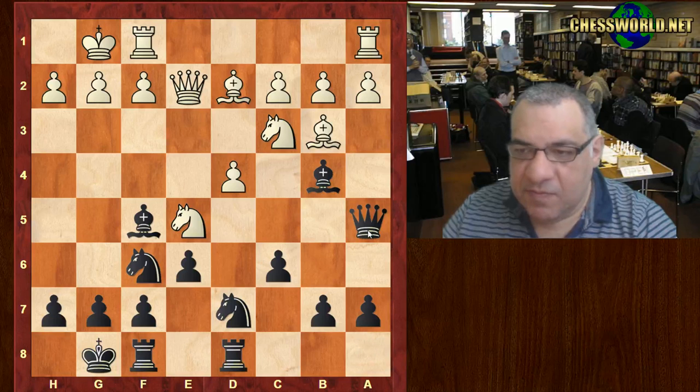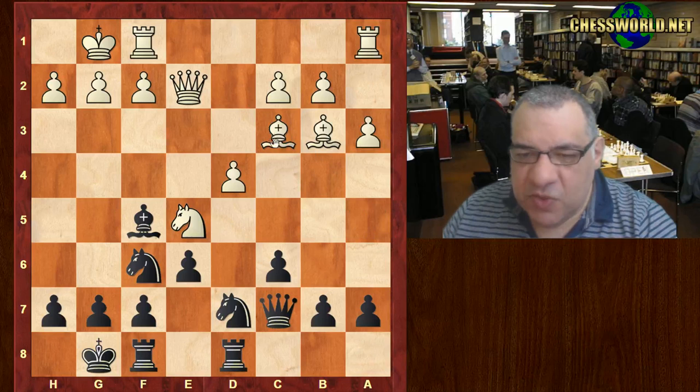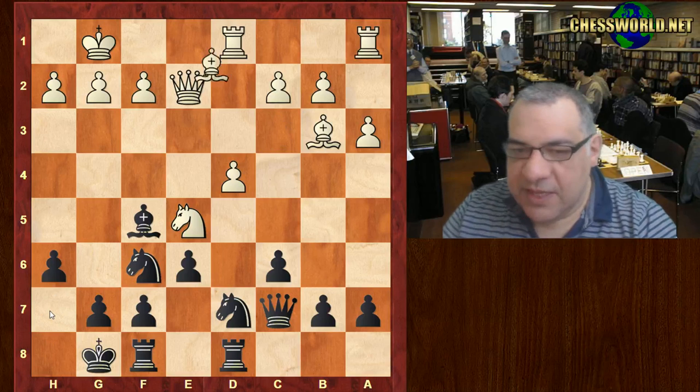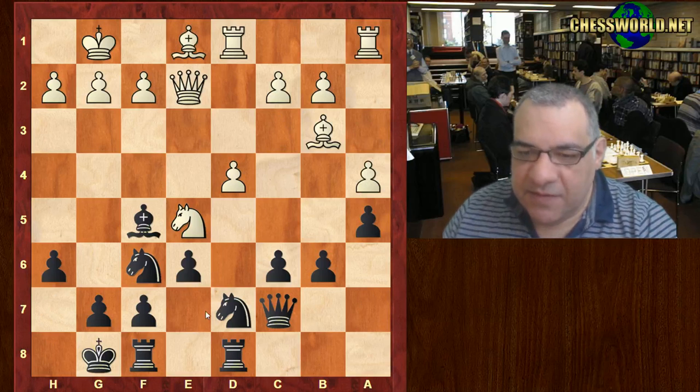Rook ad8, a3. Black gives up the Bishop voluntarily to strengthen light square control. Also the Bishop is not fantastic on c3 at the moment. h6, giving the Bishop a square on h7 potentially. b6, so maybe c5 coming up.